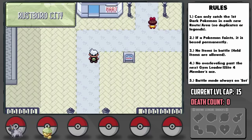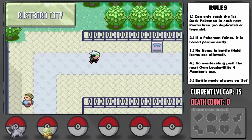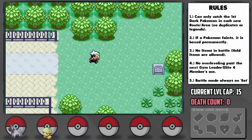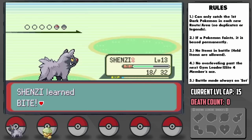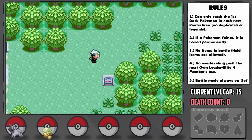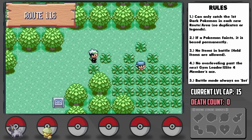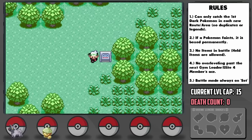With that, we arrive in Rustboro City with Shenzi at level 12. With the Rustboro Gym's level cap at 15, I decide to head northwest to train up on Route 116. During one of the battles, Shenzi levels up to 13, where she learns Bite, which is going to be absolutely crucial. I also thankfully researched the trainers on this route ahead of time and was able to dodge a trainer who had a Machop, which I think would have ended our run immediately.